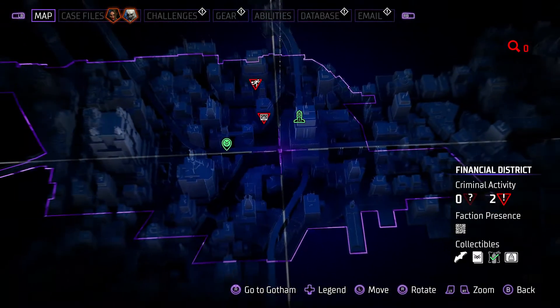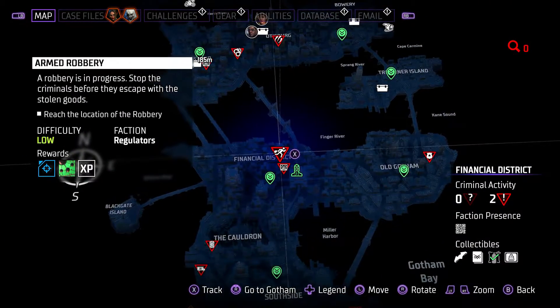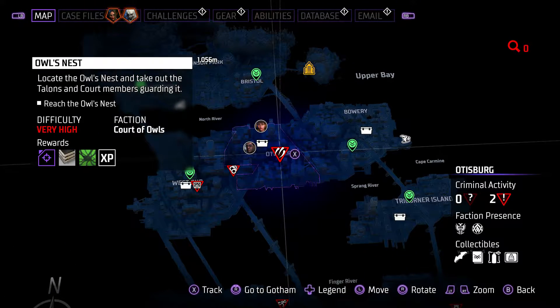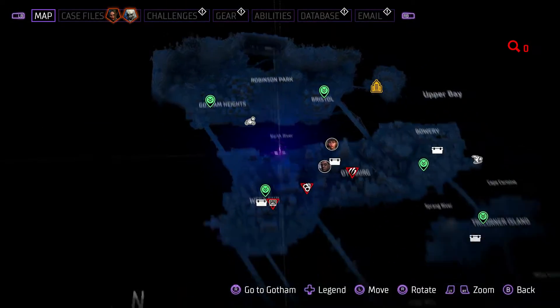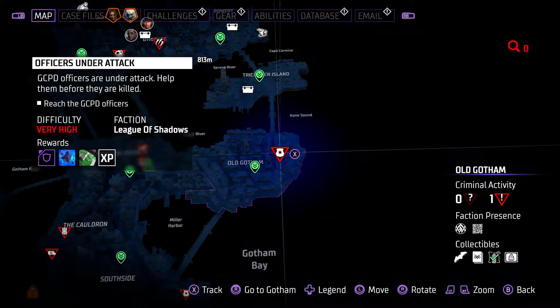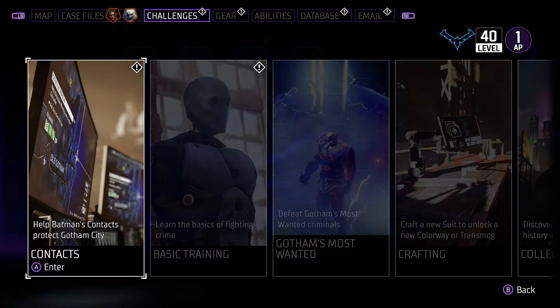Not only are the very high threat criminal activities going to give you more clues, allowing that to go up faster, but they're also the only ones that can actually spawn Gotham's Most Wanted. Most of these high threats don't tend to show up until very late game, and seeing as you're only going to be level 30 on your first playthrough, I'd recommend doing this on your second New Game Plus if you want the best gear — because then you'll be obtaining it at level 40. Or you can try after around case 7, where you tend to find quite a few of these as well.